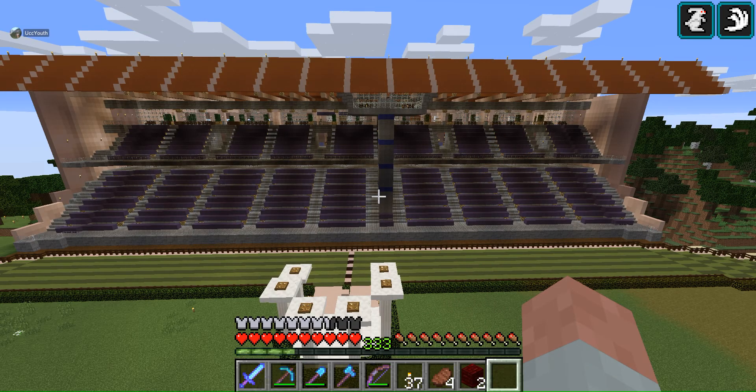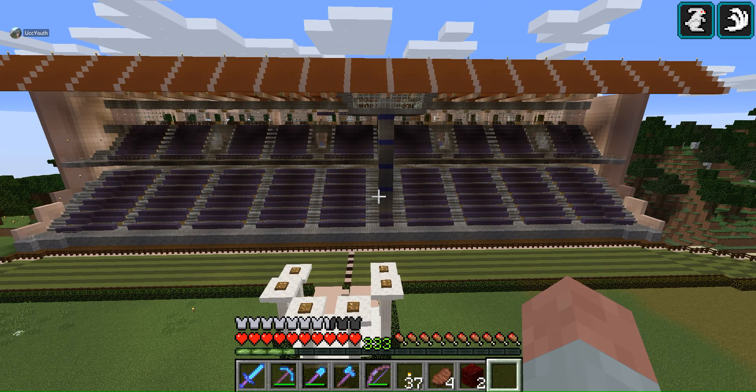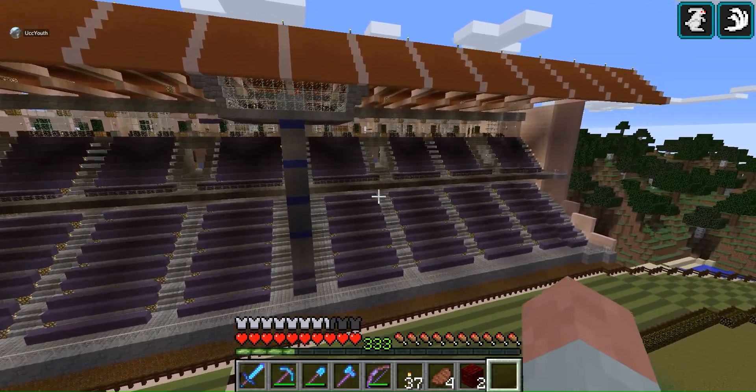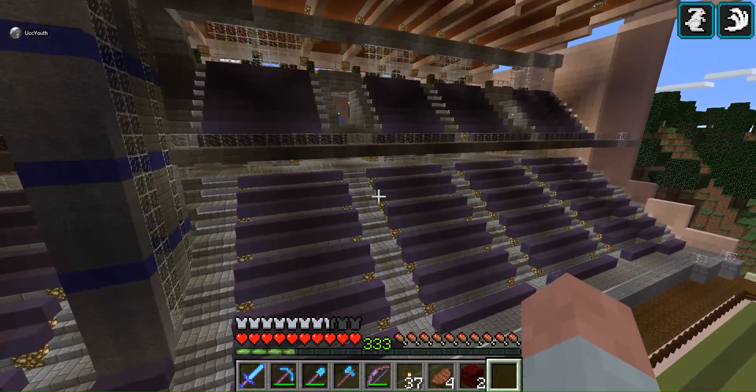This is UCC Youth again, just highlighting some of the builds on Amity Nation. This is the horse racing track, and we'd like to go inside this horse racing track as well.